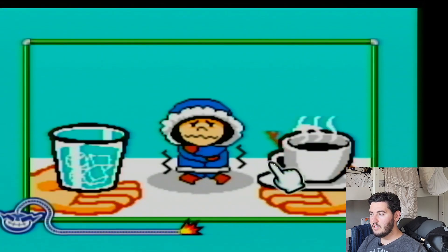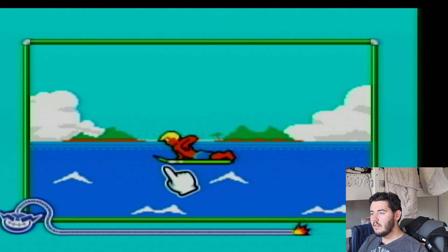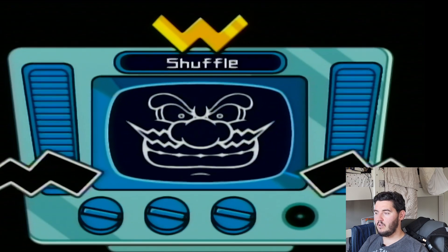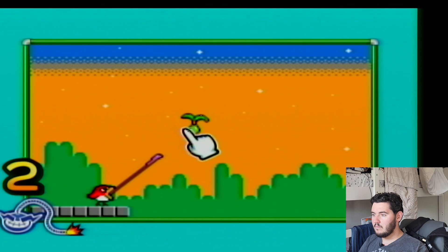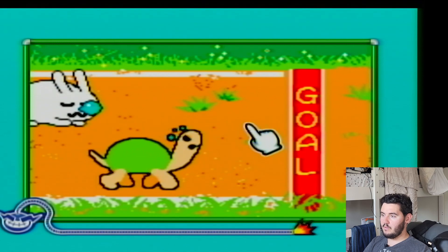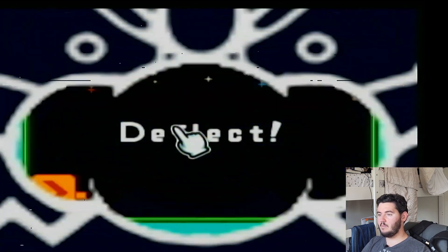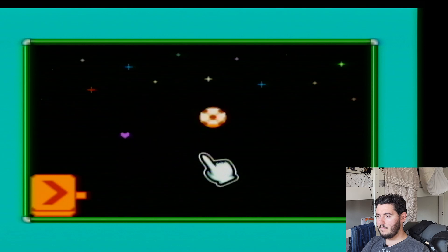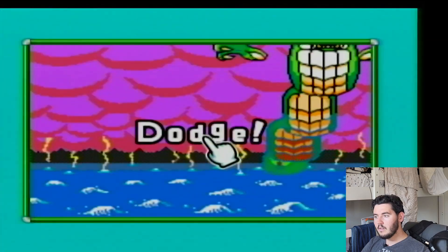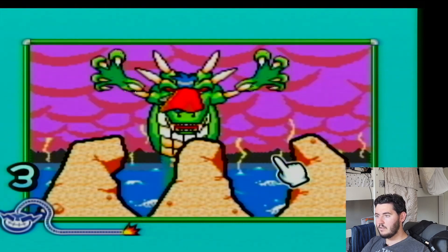Pick drink. Hot chocolate. I did not press A fast enough at all. There we go, barely got that one. I am so rusty at actually pointing the Wii remote. Oh, I pressed the turtle by accident — I was supposed to press the rabbit. There we go. That's a cool one.